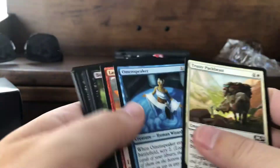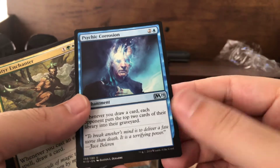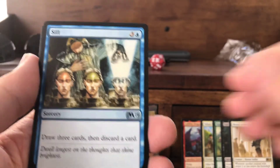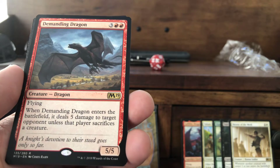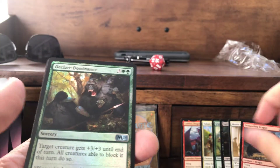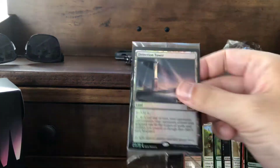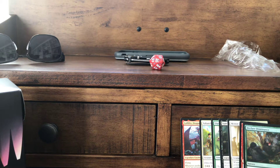Last pack of the pre-release box — no mythic so far. Psychic Corrosion for your mill deck. Satyr Enchanter. Sift — draw three cards and discard a card. Demanding Dragon is our rare — flying 5/5, deals five damage to target opponent unless that player sacrifices a creature. We got a Declared Dominance as our foil. Highland Lake and Vivien. Our promo card is Detection Tower — that is a crappy, crappy promo card.